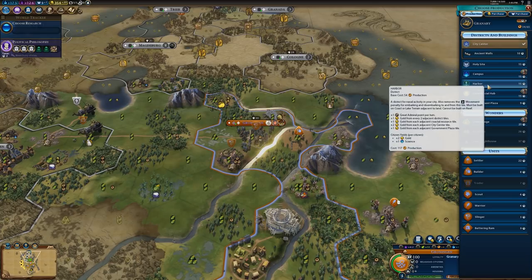The Harbor District has a base cost of 54 production, much like all the other districts in the game, and that production will scale as you progress, as you build more districts, and as you research more techs. One other thing is that the Harbor also removes the movement penalty for embarking and disembarking to and from the tile that it's built on.